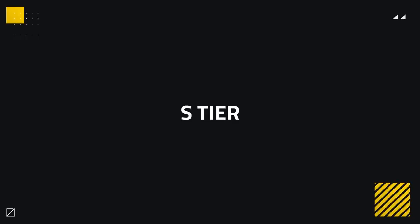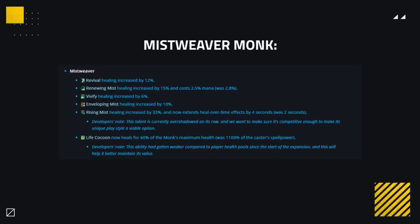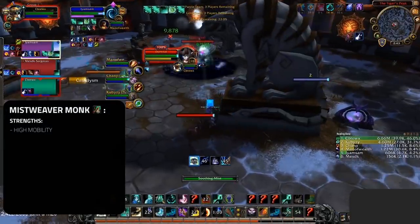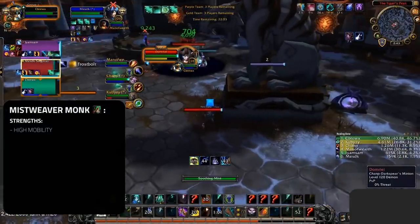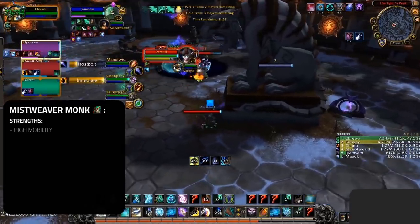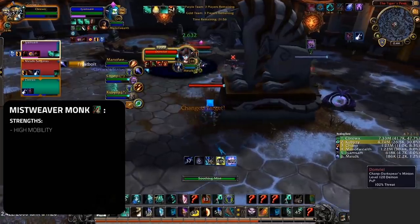Kicking things off from the top, we've got our S tier. These two healers are insane right now — they have short cooldowns, high mobility, insane throughput, and even good mana efficiency. The first spec going into our S tier is Mistweaver. Mistweavers recently got buffed with Patch 8.3 and have gone from previously being in our A tier straight to the top tier. Mistweavers are one of the most mobile healers, having Transcendence on a short cooldown and even two charges of Torpedo to get away.